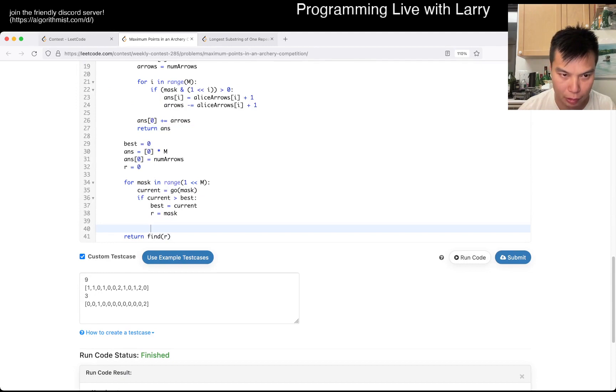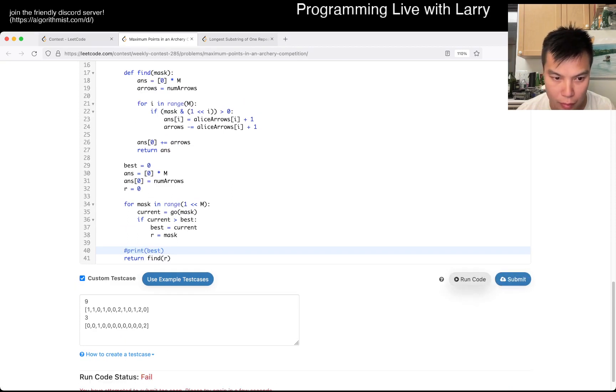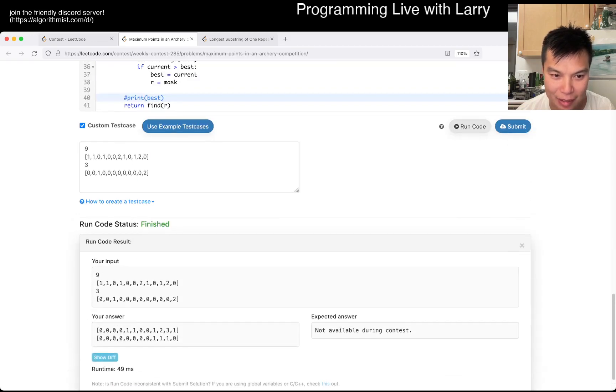Let's print the score as well, at least I have some idea — 4727, that looks good. Come on, play to win. It's costing me 10 seconds at least, but okay.